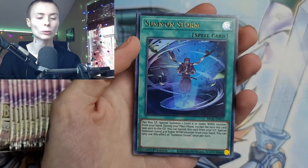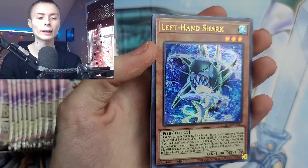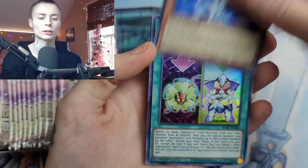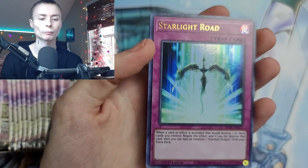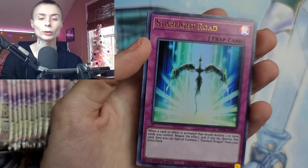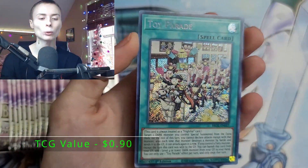So we got Summon Storm, we got Left Hand Shark, Appliancer Conversion, Starlight Road. And our first Secret Rare is Toy Parade.